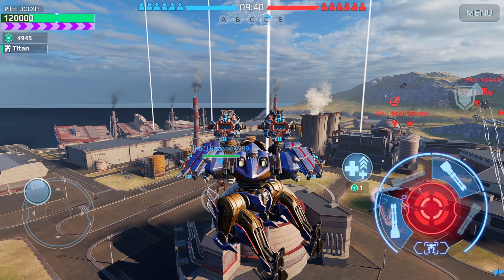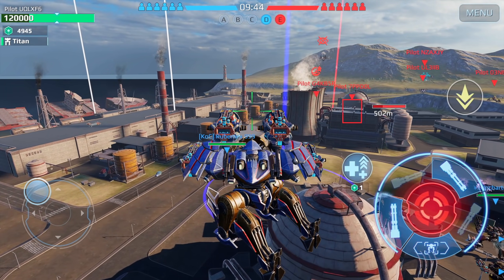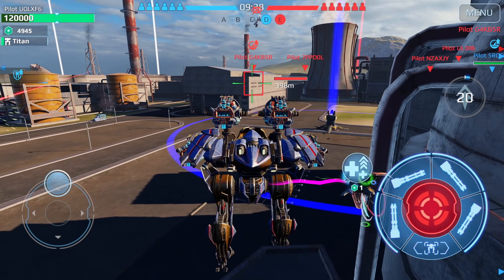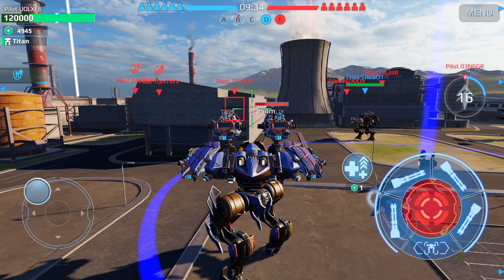Game two — we've dropped in on Power Plant map and I've started with the Favna first again. I'm actually going to drop to the ground quickly because I don't have resistance when I'm in the air.